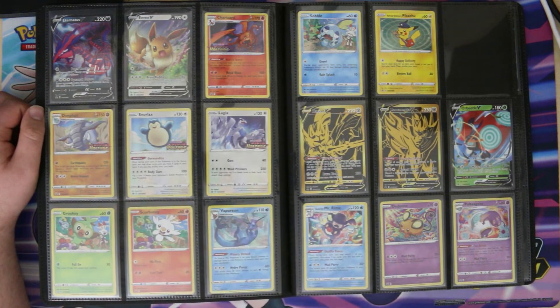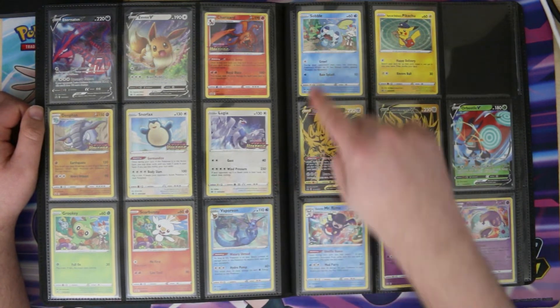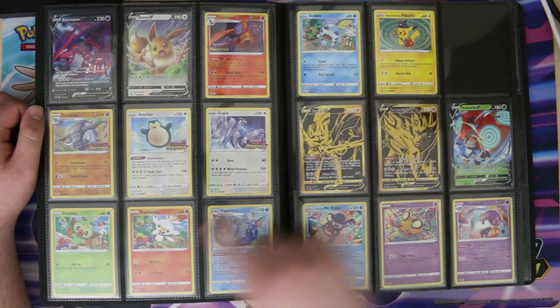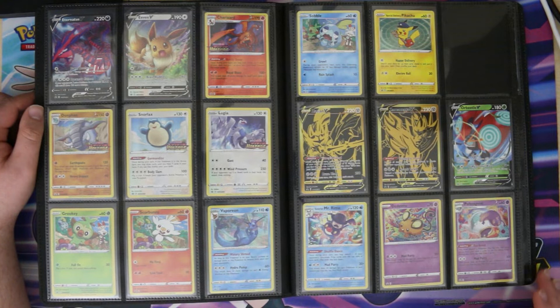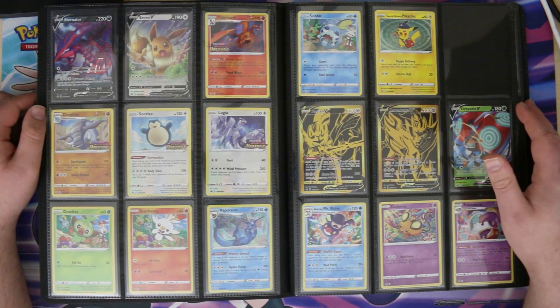Then we hit some pre-release promos for Vivid Voltage and some blister promos for Vivid Voltage. I really hate that the numbering has Vaporeon coming before Sobble, when this is a nice line of Grookey, Scorbunny, and Sobble that tells a story. I also don't like that they made this Vaporeon a promo with a matching Eevee art but just put the Eevee in the set — that was annoying.